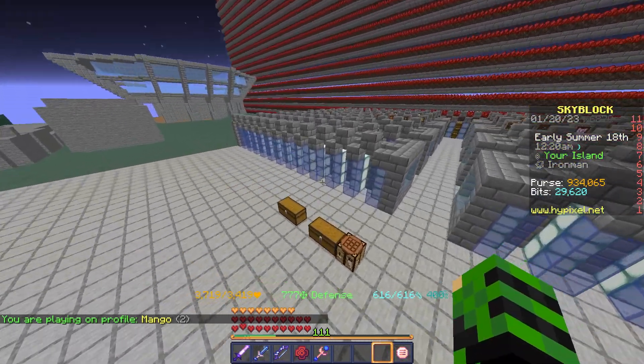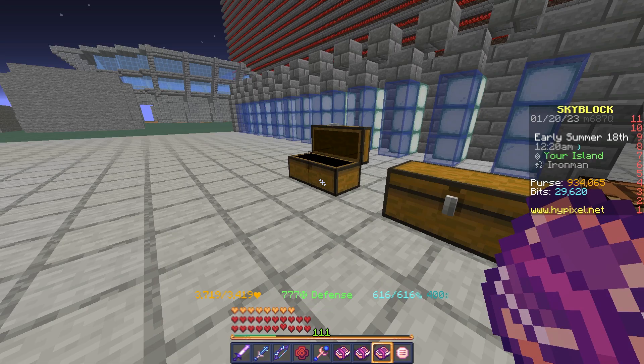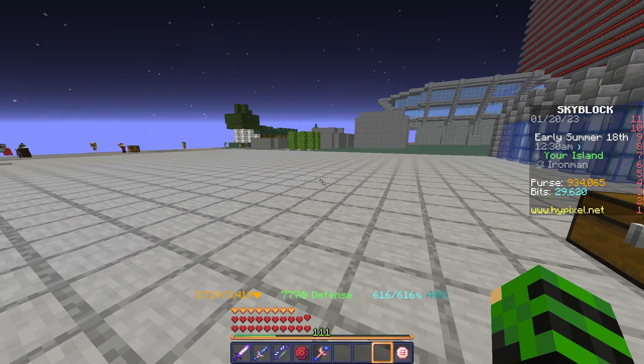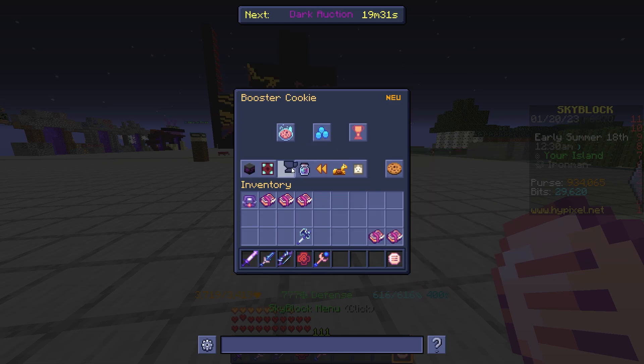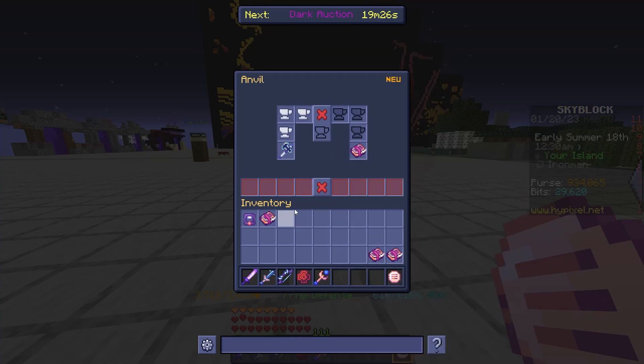The mayor is now Aatrox, so I decide to return to the revenant grind. First, I upgrade my axe of the shredded with five fuming books to speed up the grind a little.